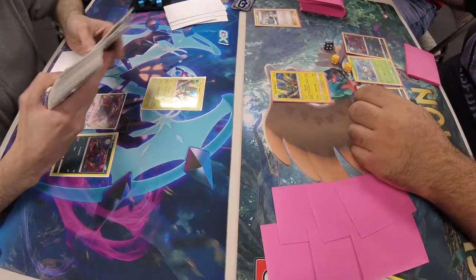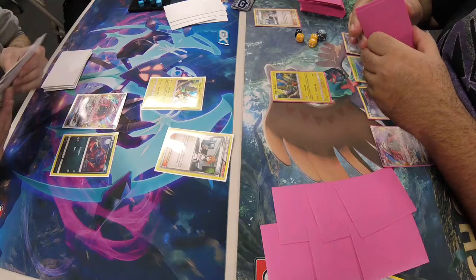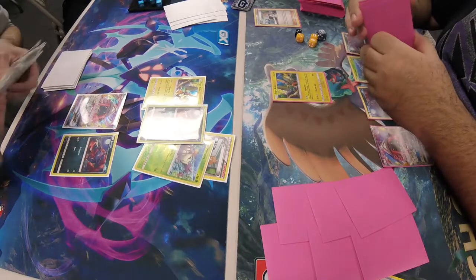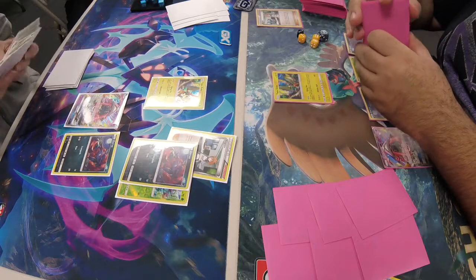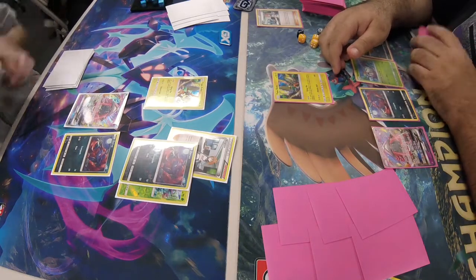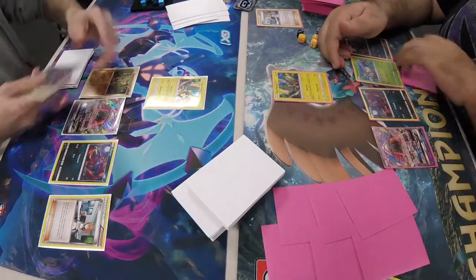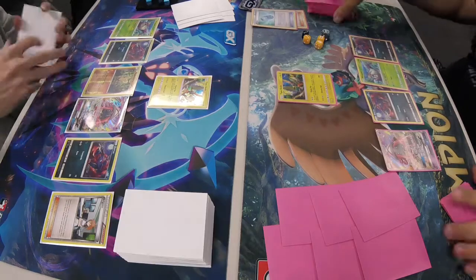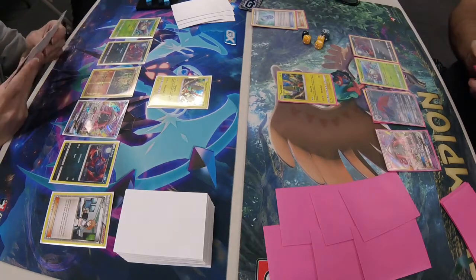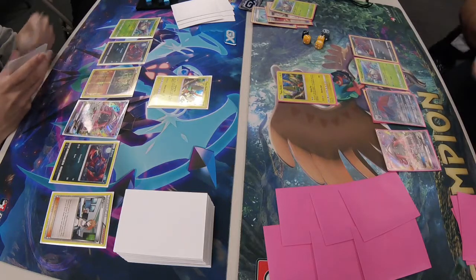Daniel Collins did start with a Tapu Koko and opened up Lele to get a Brigette, then Brigette'd for two Zorua and a Wimpod. On Jackie's side, he opens up Lele as well and with his Brigette gets a Sudowoodo, a Wimpod, and a Zorua.